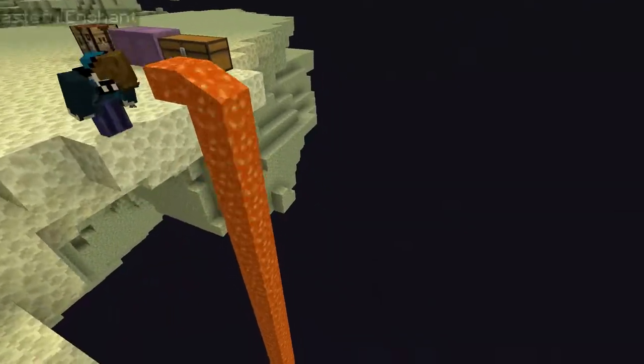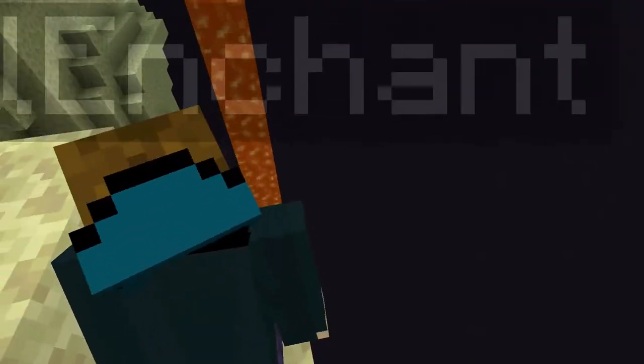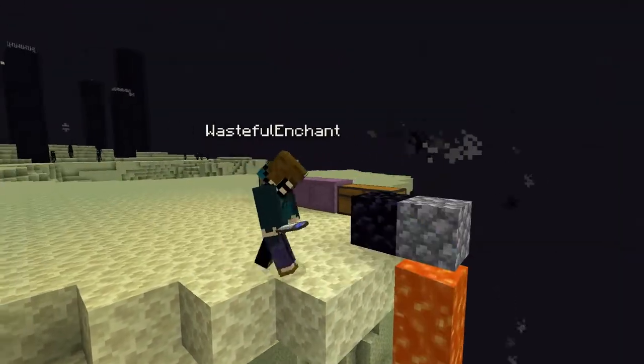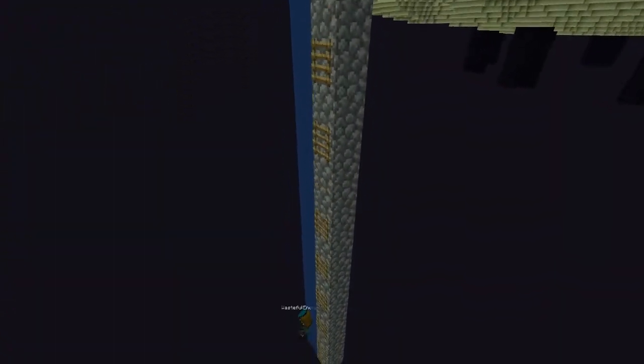Starting things off, grab your lava bucket and place it next to the edge so that it flows all the way down. When it reaches the bottom, place a water bucket next to it and it'll make a lava cast. Go down to the bottom, make a little platform with some of the leaves you've grabbed, and then place ladders going all the way back up to the top.